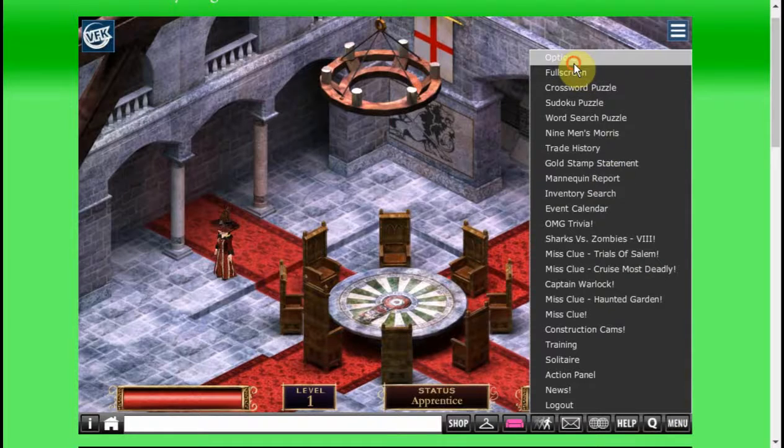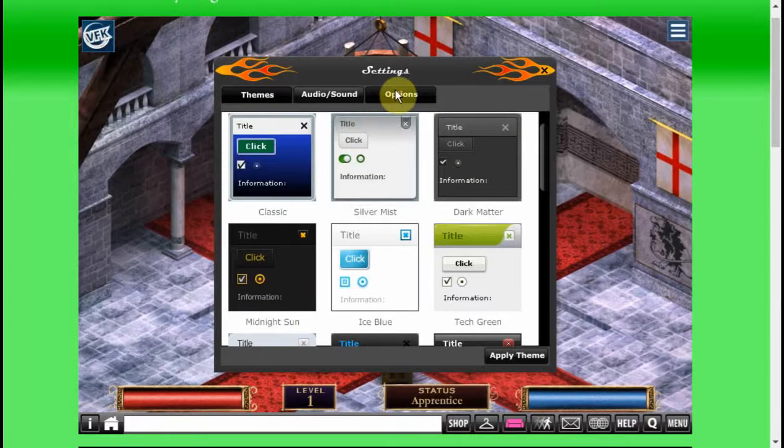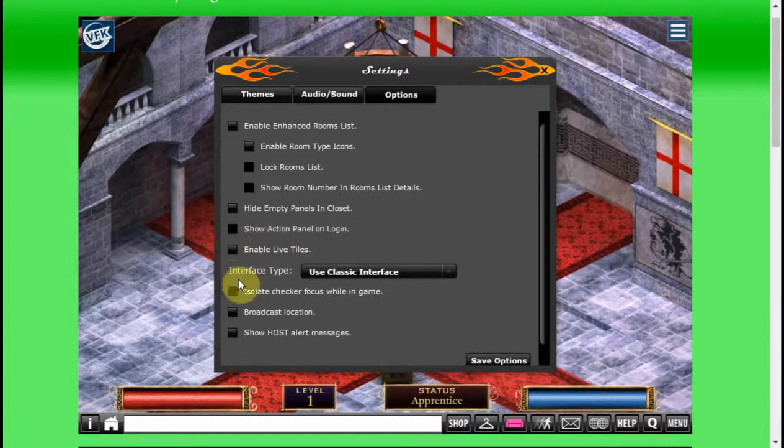To do that, you go over and click on Menu, go up to Options, and then under that you click Options. Under Interface Type, it says 'Use Classic Interface' — this was the very first surrounding they had for the game when it first opened, and this is how you have to play the hidden passages.